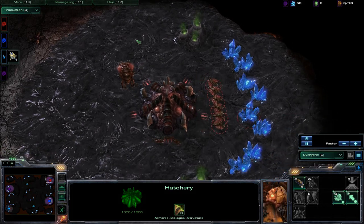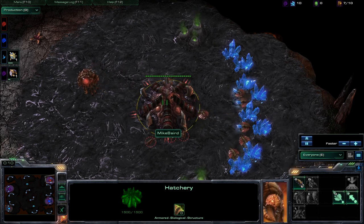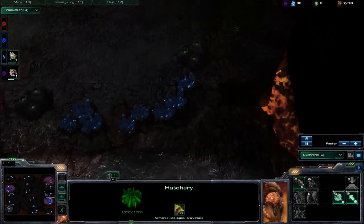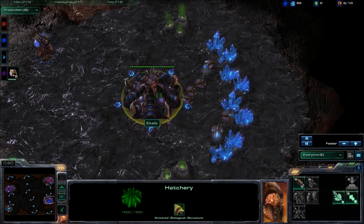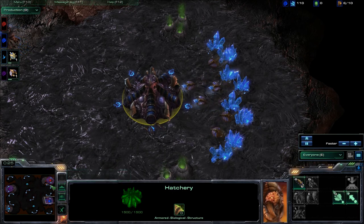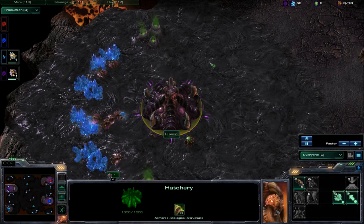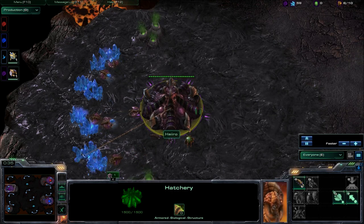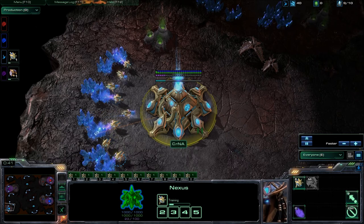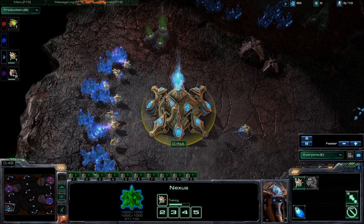Hey guys, I am Big and Scary. I'm bringing you another StarCraft 2 replay, this time a 2v2 featuring Mike Braid in the top right corner and his teammate Eklob. I'm going to go with Eklob. Both players are Zerg. On the left side we have a Zerg player by the name of Haro. And then CRNA — I'm going to go with just NA for our single Protoss player as far as Teal is concerned.